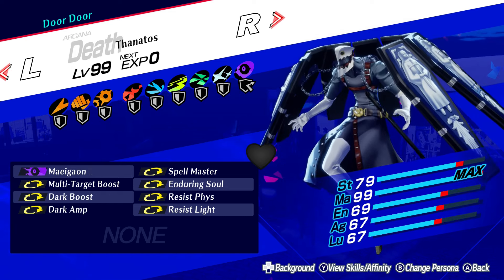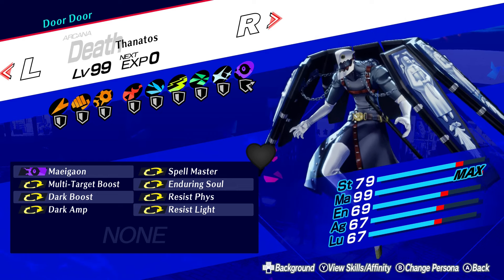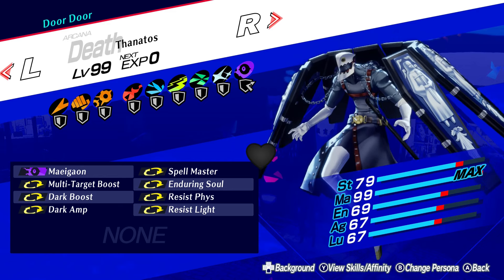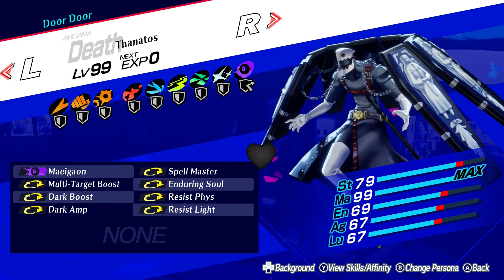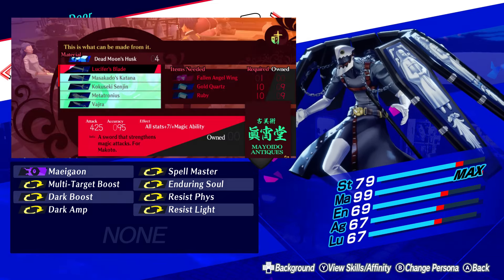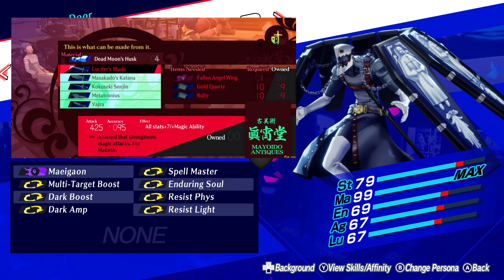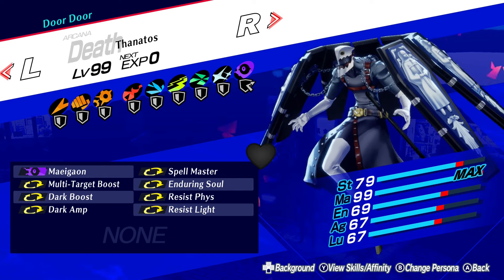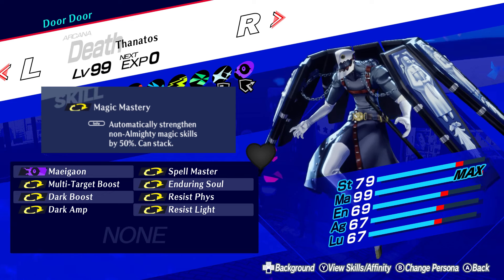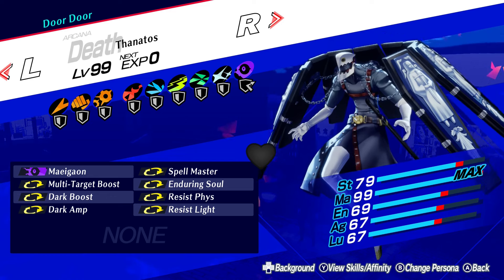The second build is a dark-focused one. Thanatos learns dark skills and Dark Amp from level up, so a build like this is a no-brainer — it also fits with Thanatos' aesthetic. The added skills are Dark Boost and Spellmaster, just to round out the setup more. The MC's best weapon, Lucifer's Blade, comes with Magic Ability as a passive, so that's why it's not on here. One passive that would be nice to have is Magic Mastery, but from our current understanding of skill mutation, Thanatos can't learn this skill — see my previous video for more on this topic.